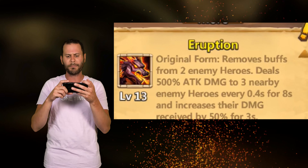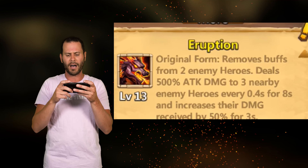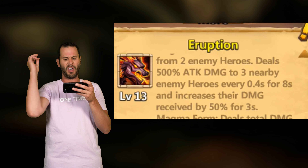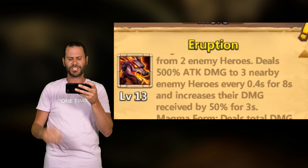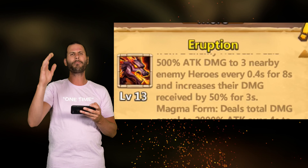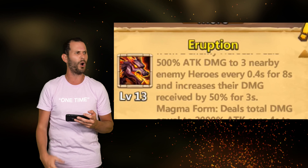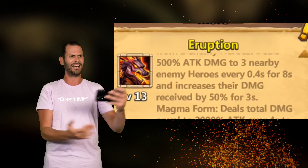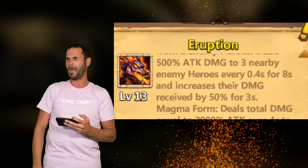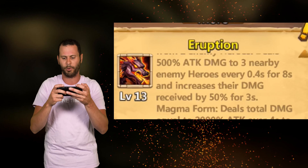We got Eruption — this is at level 13, original form. It removes buffs from two enemy heroes, deals 500% attack damage to three nearby enemy heroes every 0.4 seconds for 8 seconds, and increases their damage received by 50% for 3 seconds. That is absolutely insane. If you put this debuff on a Walla Walla and then Dovekeeper comes by and hits for 1 million damage, well now it's 1.5 million damage and that Walla Walla is going to get one shot.